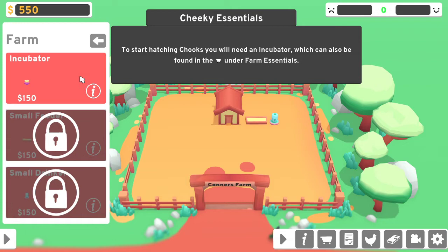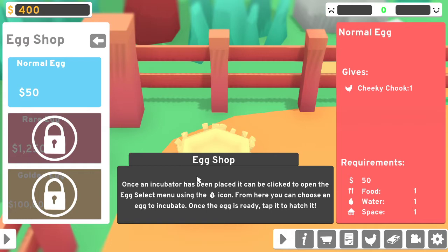Incubators can also be found in the shop. I guess it doesn't matter where I put an incubator — this would be my incubator area where the foxes can get them easily. Once an incubator has been placed it can be clicked to open the egg select menu using the money icon. I don't know what that icon means but I'm sure I'll figure it out later. From here you can choose an egg to incubate — once the egg is ready, tap to hatch it.